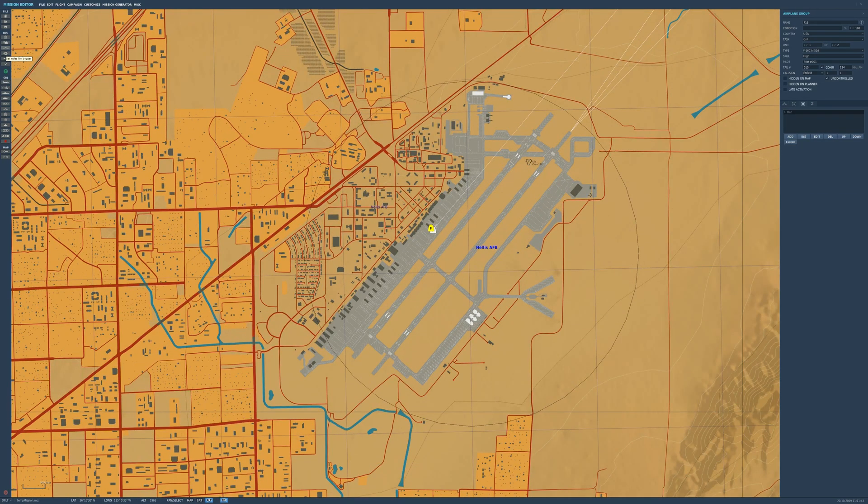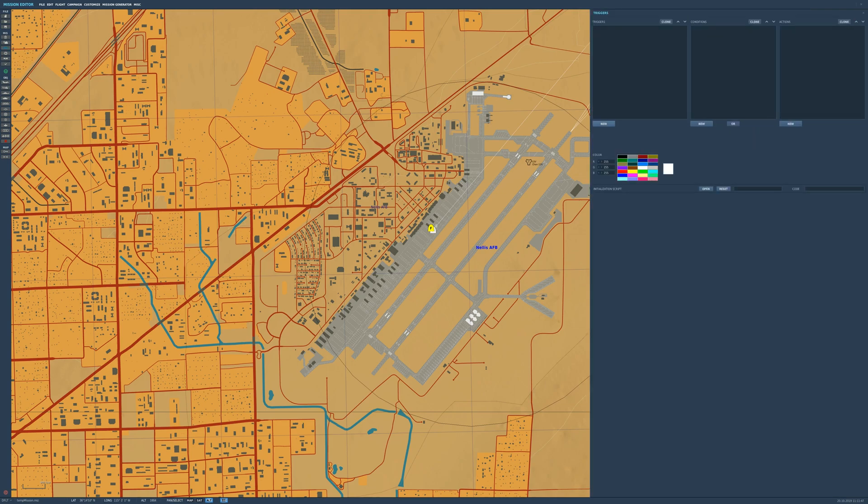Now we go into our trigger rules and create the actual trigger to start the vehicle up. We'll set this as once, call it start F16. For the condition, we'll do it after a time limit - in seconds from mission start. We'll set it to 90 seconds, so 90 seconds after mission start these guys will start their engines. The action defaults to AI task push, which is perfect - that's exactly what we want. The AI action will be F16 start.